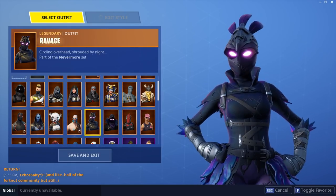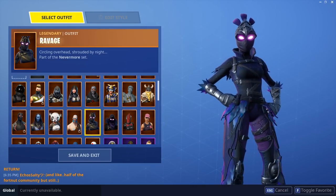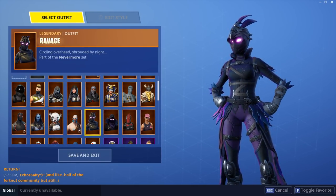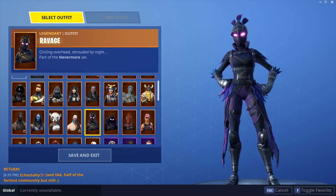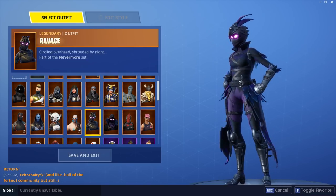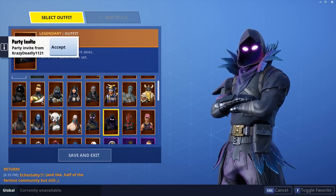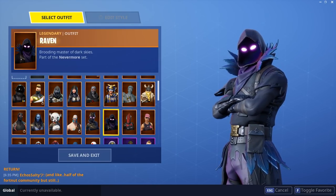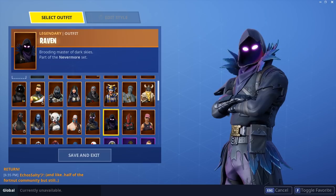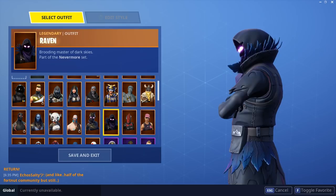Ravage — awesome skin, another one of my top five favorites. Raven was the first skin I ever bought — which is the next skin. Love this design, love black, love purple. I love the face it has, I love everything about this outfit. It is superb. And plus it comes with dark wings — it's sick. This should be worth more than $20. Raven — the first legendary skin I ever bought, actually the first skin I ever bought period, not including battle pass skins.